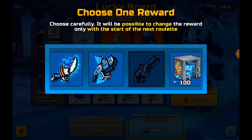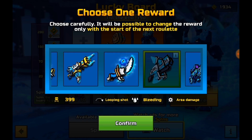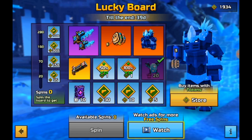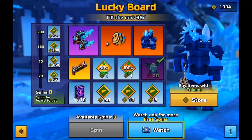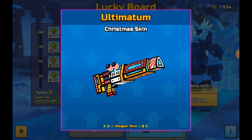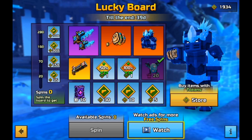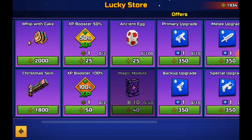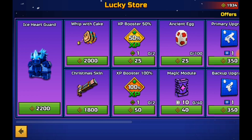I'm just going to get one of these weapons real quick. Let's get these — they look cool. Look at that. Oh, nice. We'll get the ultimate skin, which is insane. But yeah, this is very cool.